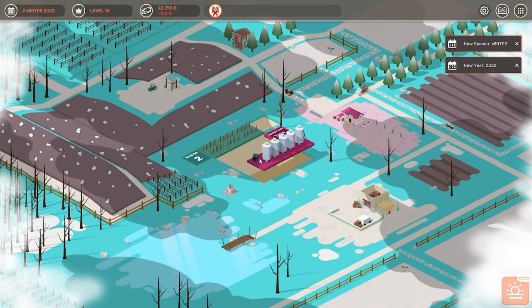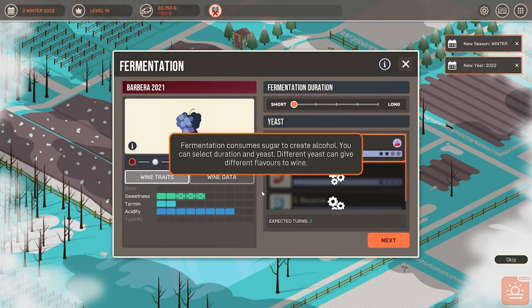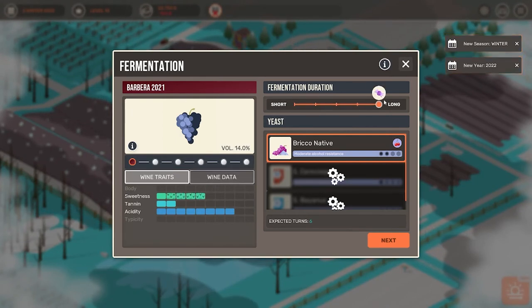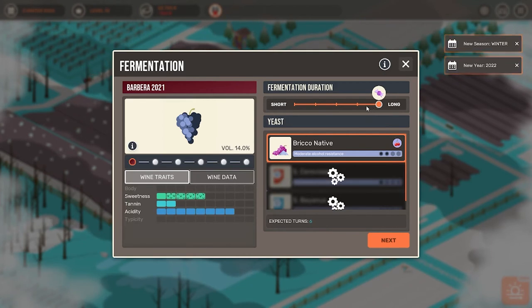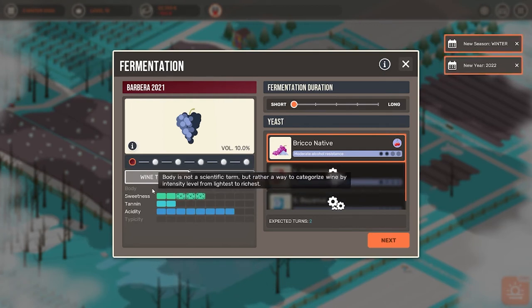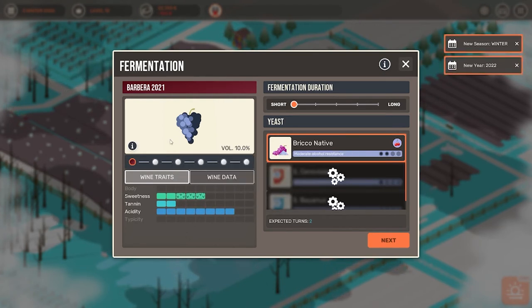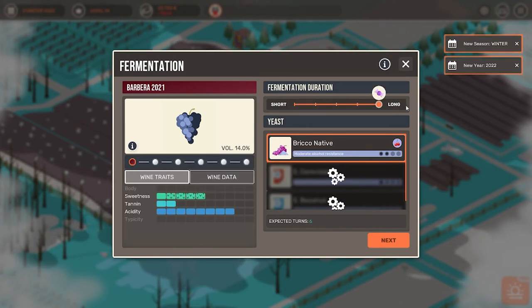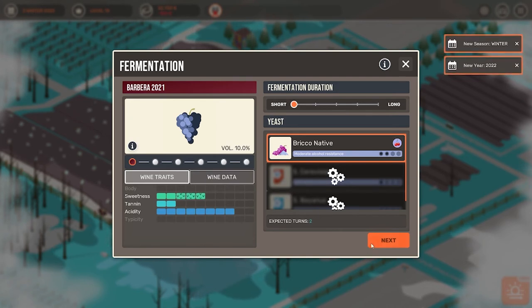In fermentation it is going to be similar — we are going to have to select a few different things. Here we now have to ferment our wine, and depending on what we are doing you can see it is changing. For example it is reducing the sweetness — the longer we ferment the less sweetness we have. As of right now this is our very first wine, so we don't even know what is the best trait. But if I remember from last time on the Barbero, we actually want to have a lot of sweetness, so we don't want to go too low. For right now I am just leaving it on short.